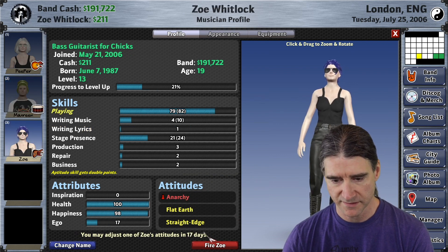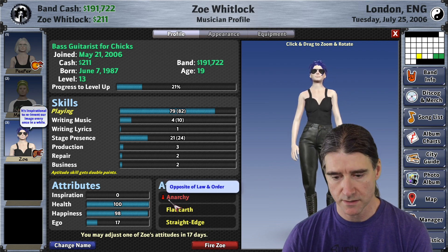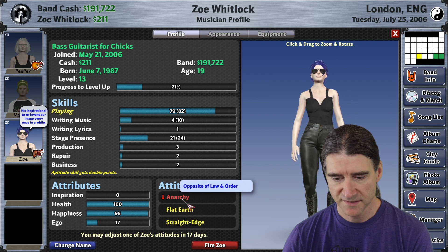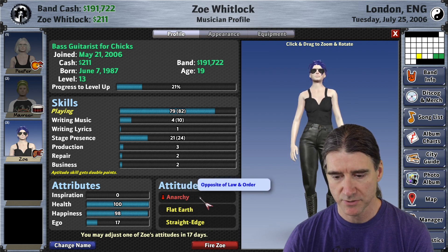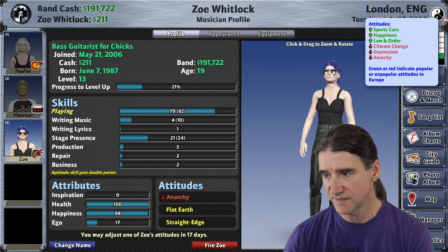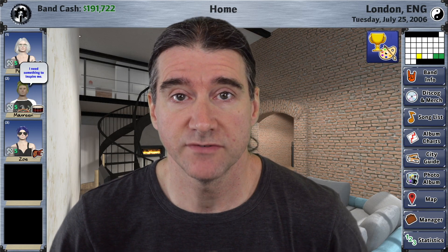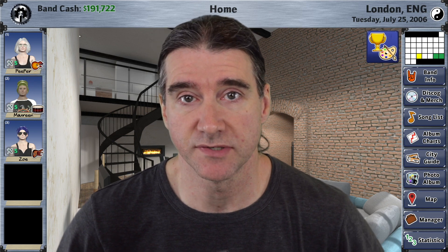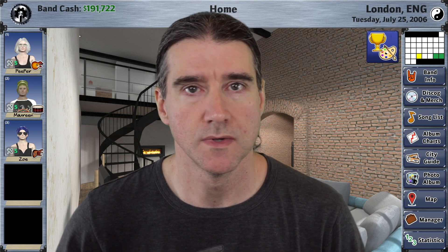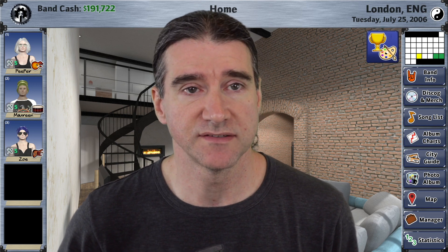Zoe's adjustment is in 17 days. Red and a down arrow means that this attitude is currently unpopular in Europe because that's where we are, and you can see that up here too. So if you've been playing for a while and you have certain strategies for success, it's going to be a totally different strategy now. If things don't seem to be working for you, you've got to try some new things — the attitudes really mix things up.